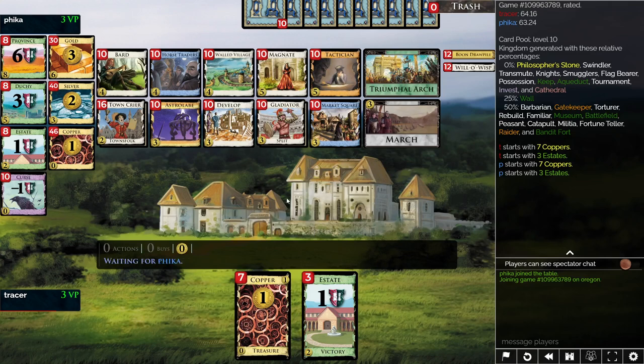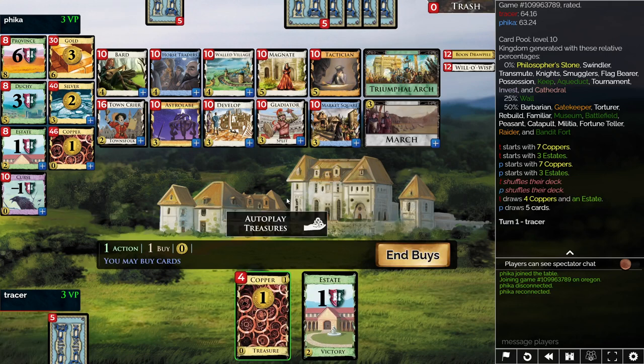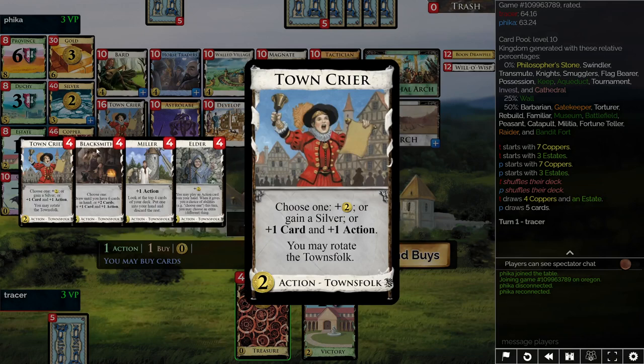Alright, we have a game here, as we often do, and I have to figure out what I want to do about it. There's some nice trashing right there to develop — though I guess it's not that nice. Draw is possibly a little bit awkward. There's Magnate, Town Crier, Dizzy, Blacksmith.